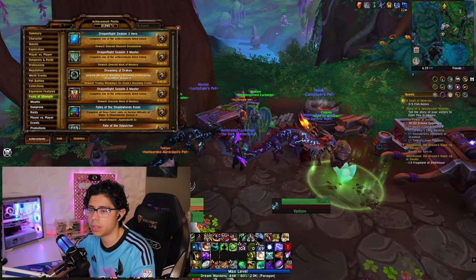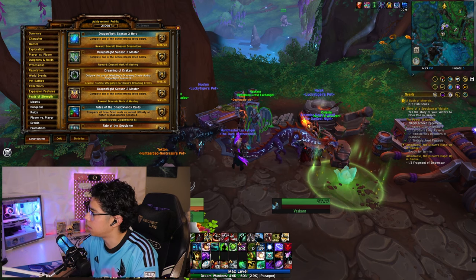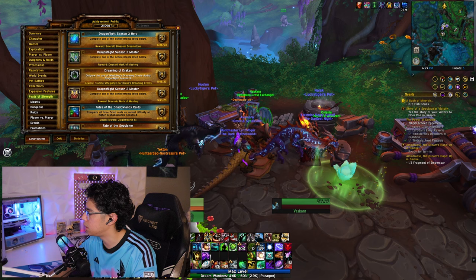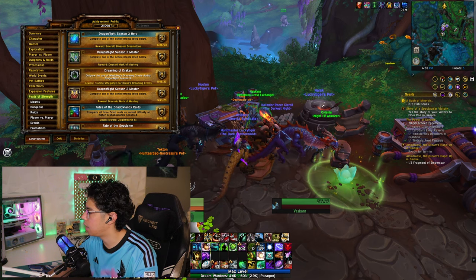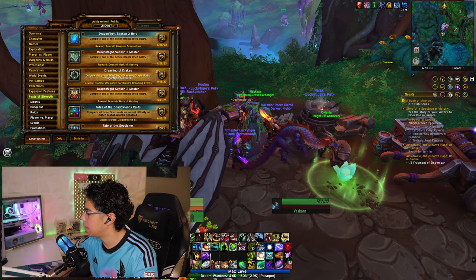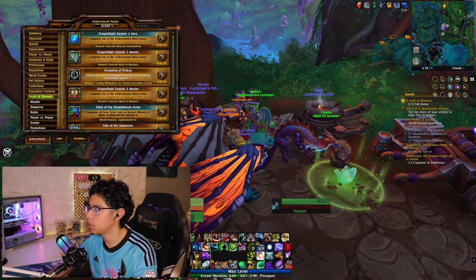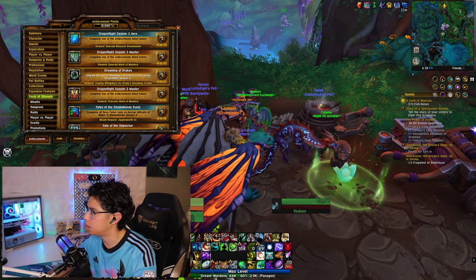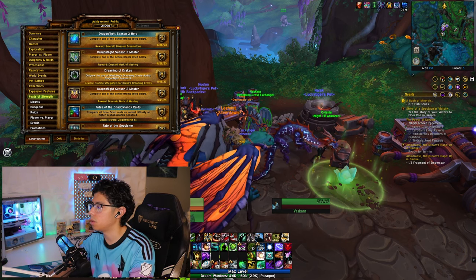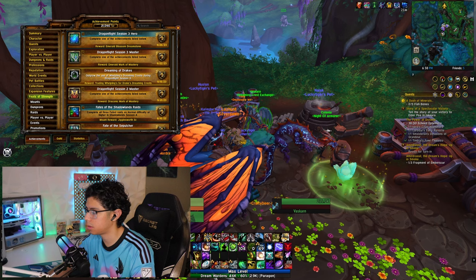There are two other achievements you can unlock, but they're feats of strength and you won't find them in the search box. One is called Dreaming of Worms — it outgrows the use of Drake's Dreaming Crests during Dragonflight Season 3, requiring item level 463 in every slot. For the Dreaming of the Aspects achievement, it's 476 in every slot. You'd want to unlock these so you can exchange 90 Drake's Dreaming Crests for 15 Worm Crests, and 90 Worm Crests for 15 Aspect Dreaming Crests.